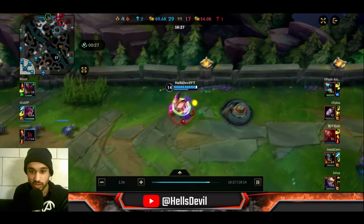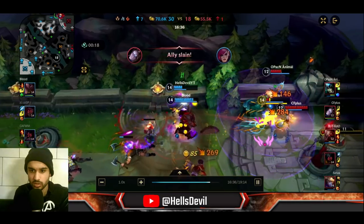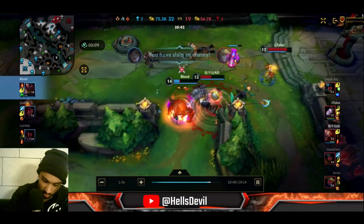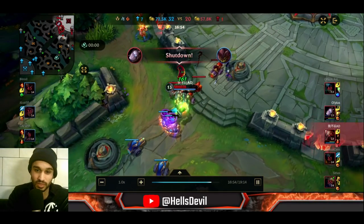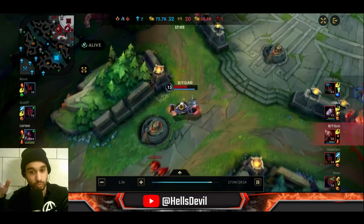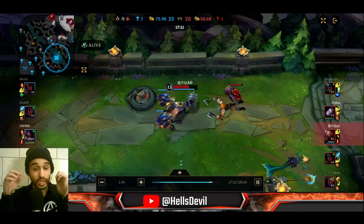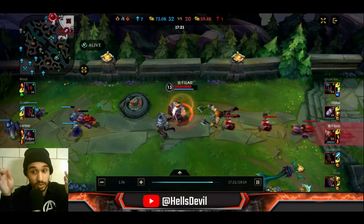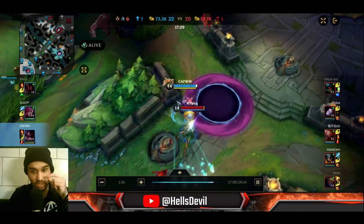After the inhibitor, I split push the top lane while my team pushes mid — that's the basic Baron lane strategy. You usually don't want everyone pushing mid together unless you can finish the game. It's better to have one or two people split pushing. Then the enemy actually killed us — Ezreal got a double kill, but I still managed to get a kill back. Then I got a double kill — including the Ezreal shutdown for 500 gold.